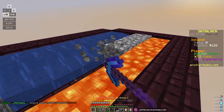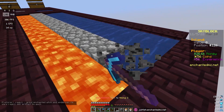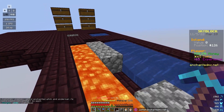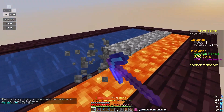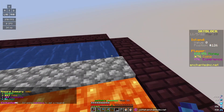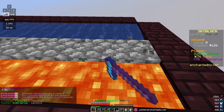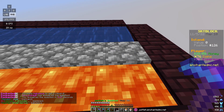One thing I noticed is that I can just make a giant cobblestone generator and start getting some coins. As you can see, every block I break is about one coin - I'm already at 67 coins and 68 EXP. The omni tool is pretty OP because no matter what you're grinding, it will give you coins and EXP in general. So I'm going to do a bit of mining - I have to right-click and select the pickaxe.